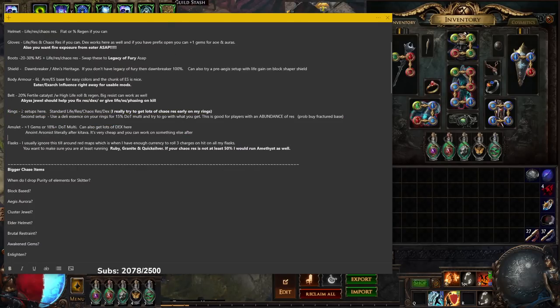For rings, I recommend life, res, chaos res, and dex. Another option is using a Delirium essence on your ring to get DoT multi — this is more of a pre-Melding of the Flesh setup since Melding makes it harder to incorporate. If you do Delirium essence crafting, buy fractured ring bases preferably with dex, energy shield, or life already on them — the fractured base is probably only around 5c anyway, saving you a lot of currency.